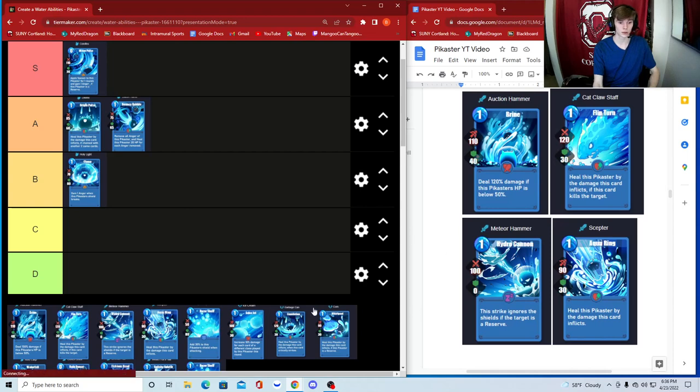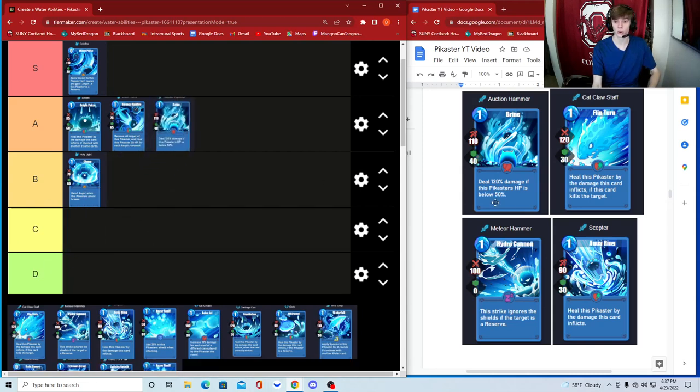Now we're into the sword cards. First up is Auction Hammer — deal 120 damage if this Pikaster's HP is below 50. With the critical multiplier that works out to about 132 total damage when you're in critical danger, and it has the best shield of all the sword cards. I'm going to put this in A. It doesn't ask for much — below 50 HP happens at least half the time, and you can use it once or twice before it dies.